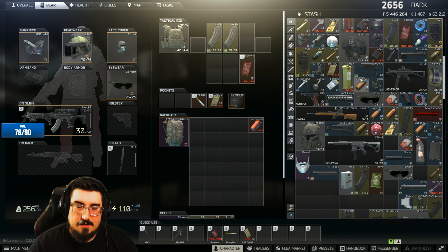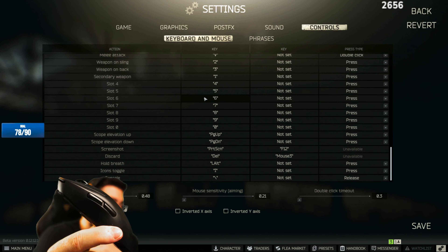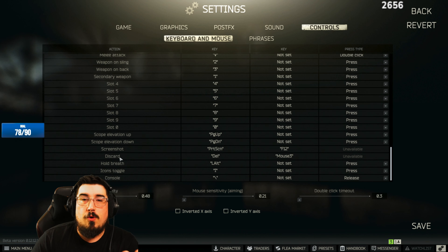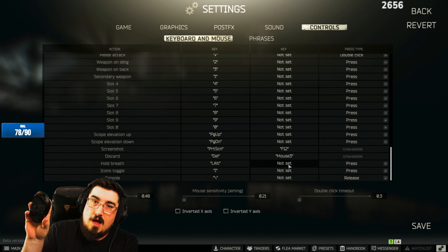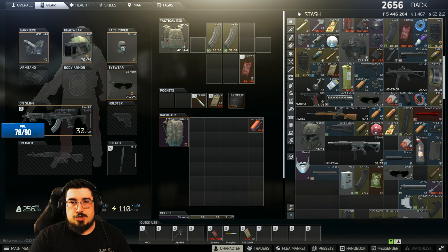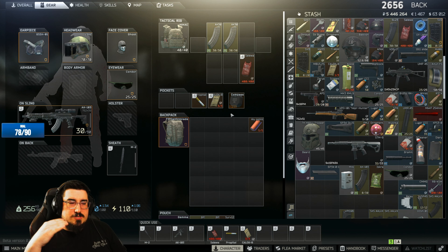When you let go or hit Escape, everything goes back in. Also, go to your settings. If you have a mouse with extra side buttons — like the G Pro Wireless — scroll all the way down to the bottom to the fourth option from the bottom called 'Discard.' Change the second row binding to one of your mouse buttons. Then when you hover over an item and press that button, it'll instantly discard it — super useful for clearing your inventory in raid.